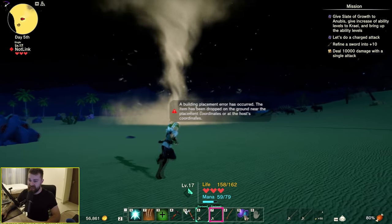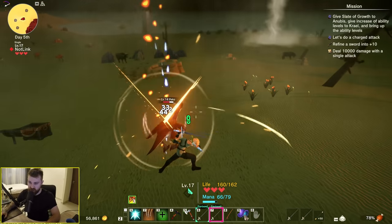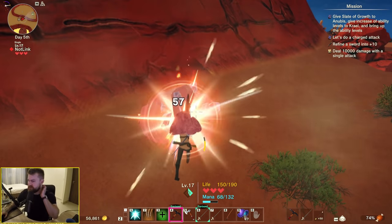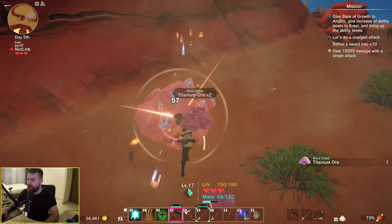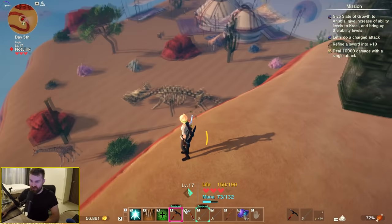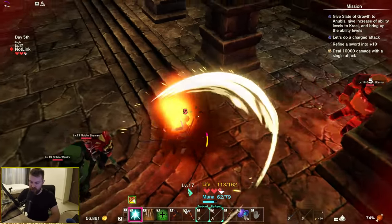Now we're in a desert and straight away there's a bloody sandstorm. Dinosaur birds are interested in me. The desert map doesn't seem too large. What I'm interested in finding out is whether the different biomes have different dungeons. Some kind of camp over there — giraffes walking around.